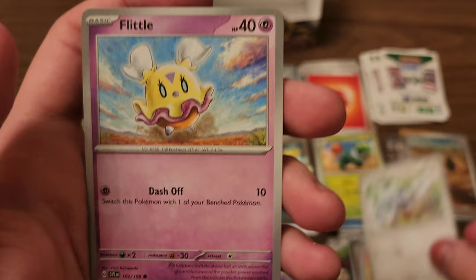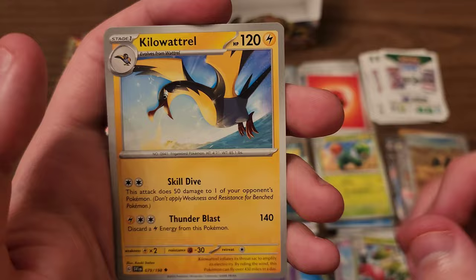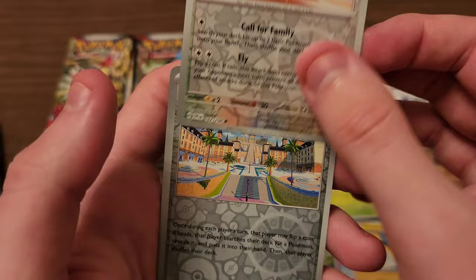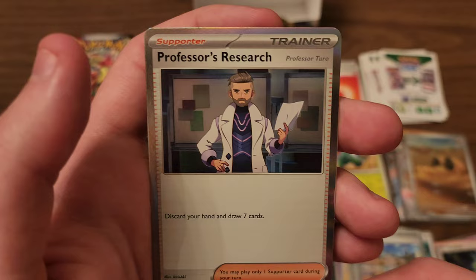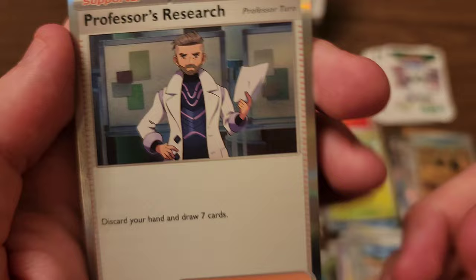Next pack: Starly — very nice artwork, just very cute — Flittle, Oinkalone — Oinkalone is pretty cool — Breloom — Breloom has always been pretty cool — Kilowattrel. Squawkabilly is our first reverse, Mesagoza is our second reverse. And our rare is Professor's Research. You know, if you've ever seen me in person, I feel like if I did my hair and actually kept my beard trimmed, I would probably look kind of like Professor Turo. Maybe I'll try that one of these days, maybe next Halloween.